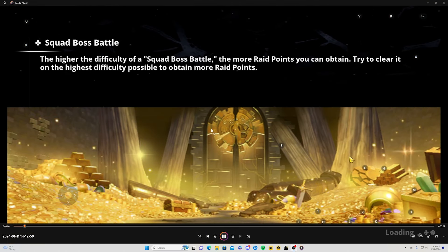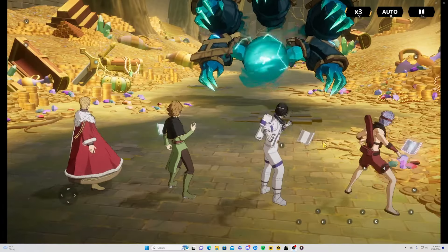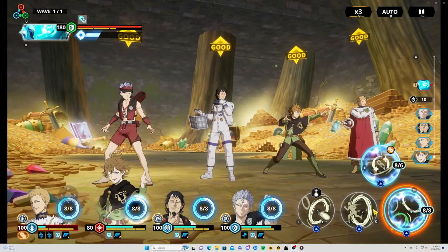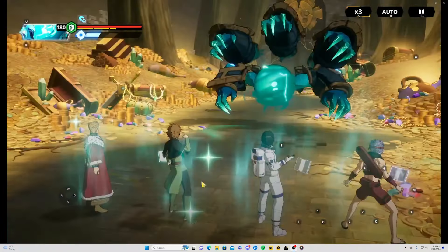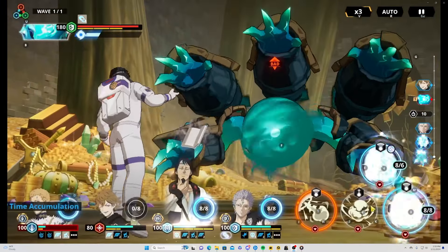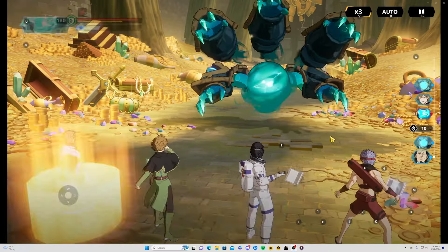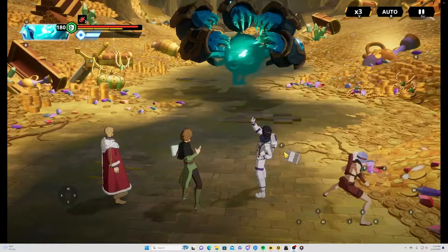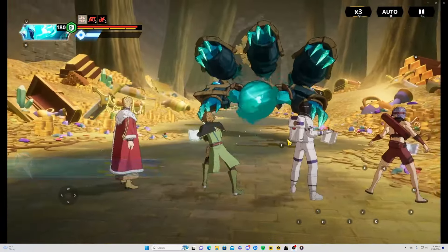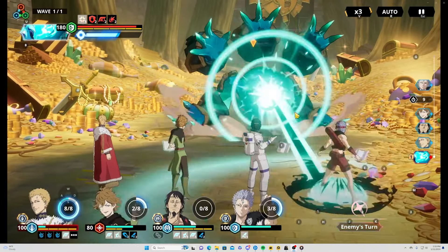Going into the explanation of how this team works and why this team works — with the boss mechanics, he's going to open up with an AoE, which you'll see my Julius gets extremely low. This is where the damage res being very important comes in. You're going to want to go into S3 Finral just to get the mobility boost. You're only going to want to S1 with Julius off the start — you want to let the boss attack once. I should have S2'd because you want to save S3 for after he attacks. The reason for it is he puts up a Fortify buff and you want to take the chance of removing it. It's no guarantee, and it really doesn't matter if you take it off or not — it just makes the boss fight go faster.